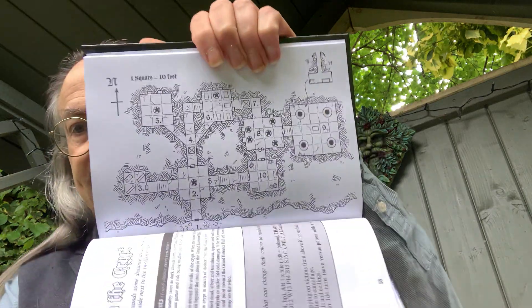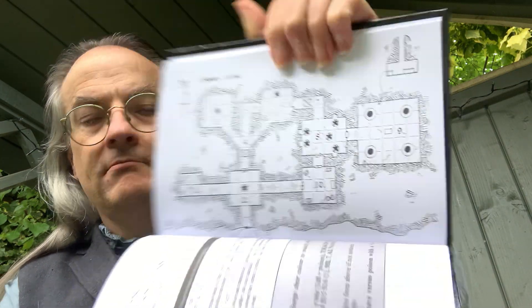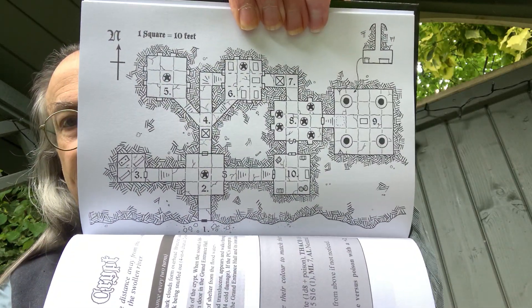Then we have the actual entrance to the crypt, random table events, crab spiders, and a nice little map. That's nicely done, nice and clear. The maps are done by Frederick Folds, the author himself.